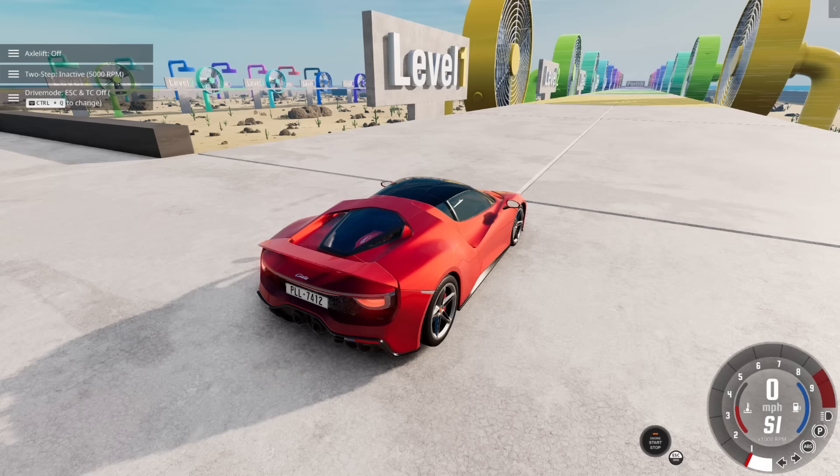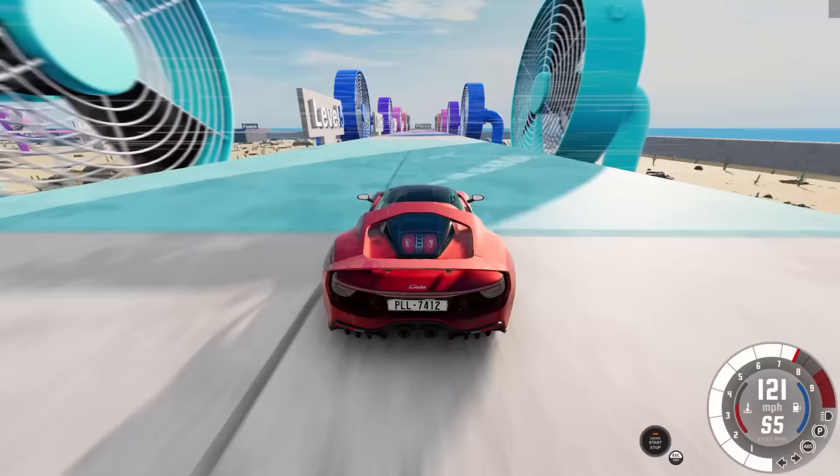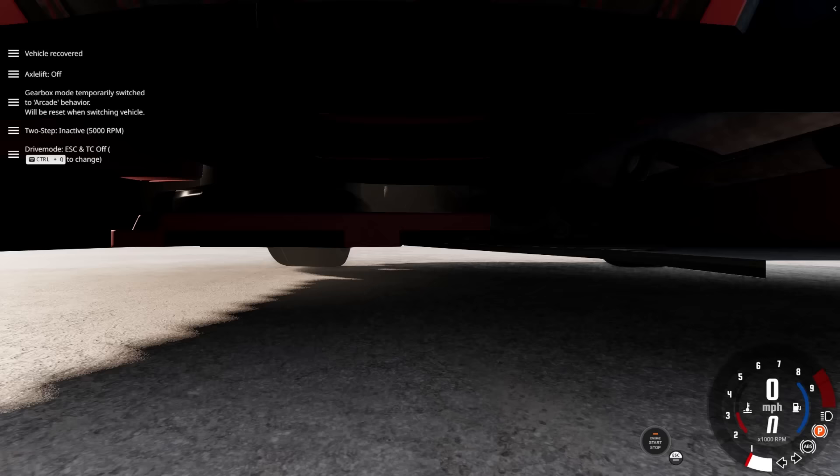Traction control off — Scintilla, let's give this a go. It's got plenty of speed, very aerodynamic. It doesn't seem to even be moving much, pushing right a little. Counter to the left — you don't want to go too far because the change is abrupt. Beautiful! Nailed it!